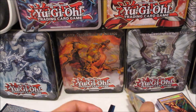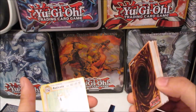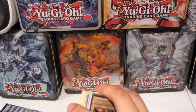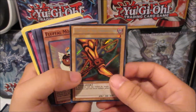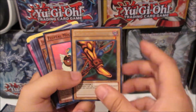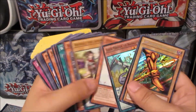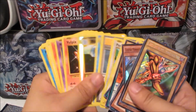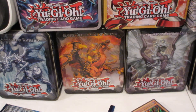Overall I have to say the Yu-Gi-Oh! did much better in this opening. We got the Left Leg of the Forbidden One — sorry camera, it's just too shiny to focus — Fluffy Mouse, and Luster Pendulum the Dragon Slayer. Pretty cool stuff from Pokémon too, but these were the last two Evolutions packs I could find in the entire store. Kind of a mixed, weird opening today, but guys thank you for watching — don't forget to like, share, and subscribe. This is Aerodragon and I am signing out.